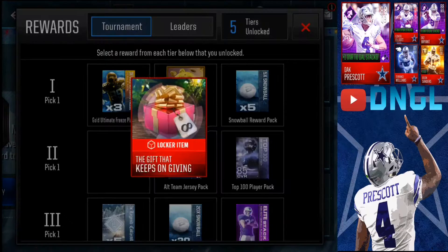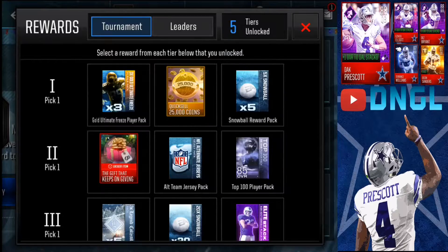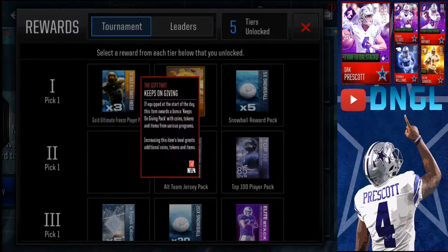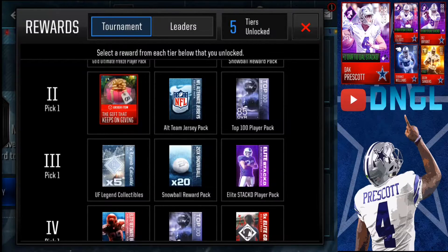For pick number two, I would suggest the Gift that Keeps on Giving, just because an 85 overall player at this point is not really worth it. The Gift that Keeps on Giving gives you coins, tokens, and items with various programs — it seems pretty lit. I like the idea of a gift that will keep on giving throughout the whole entire year of Madden NFL 18, all the way until August when this game is probably going to be shut down. It's going to be stacking up hundreds of thousands of coins for you over time, so I highly suggest you get the Gift that Keeps on Giving.